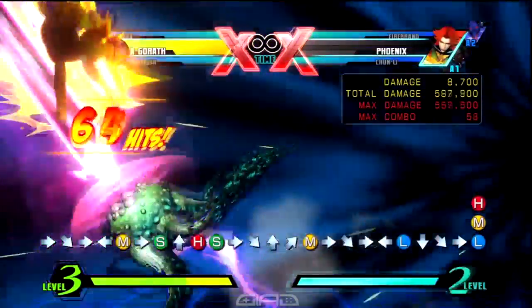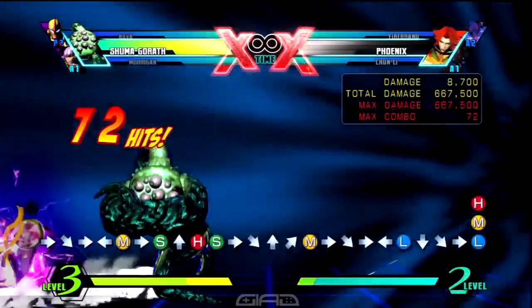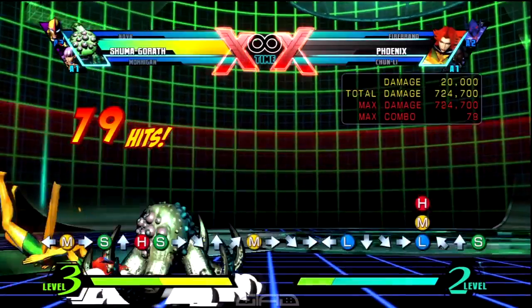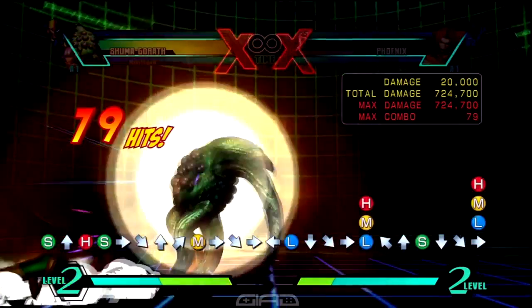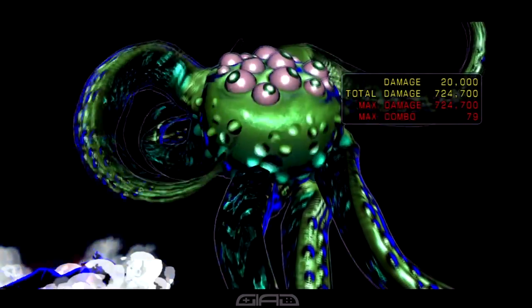After that's over, the light Mystic Stare will OTG, which will make you want to jump to do air S for the hard knockdown. So when you land you can end the combo with standing quarter circle back two attack buttons for Hyper Mystic Ray.